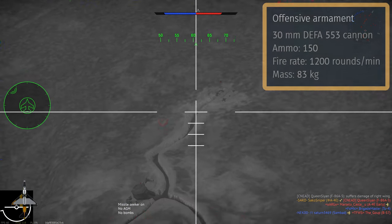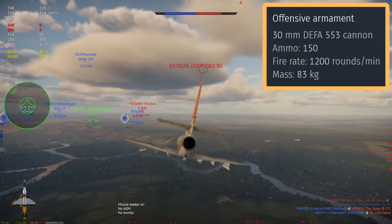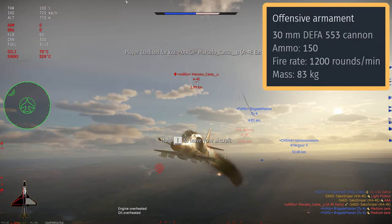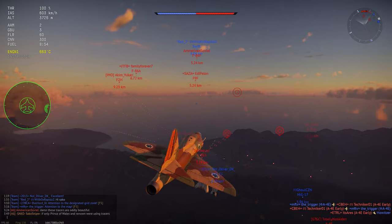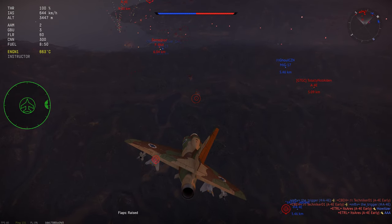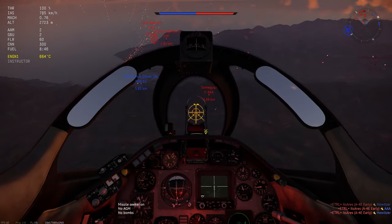Moving on to the stock weaponry, we have the 30mm DEFAs. These used to be really good but are now a little bit mediocre. They still hit very hard but have a pretty low muzzle velocity, which makes them quite hard to aim. At battle rating 8.7, where fights usually take place at subsonic speeds, these guns are still pretty okay. The low velocity doesn't help with armour penetration, so these guns are mainly used for taking out enemy helicopters and planes.